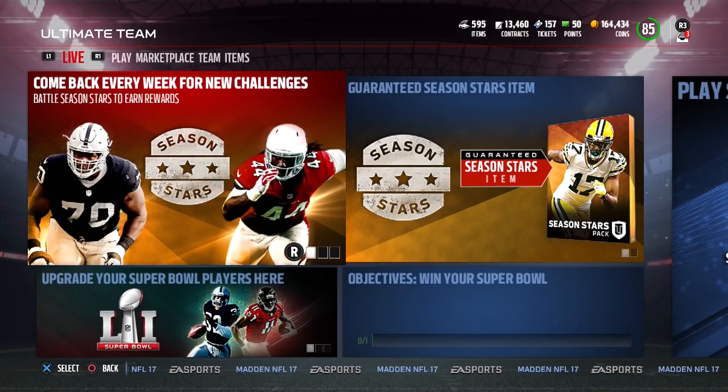This is an extremely easy way to make coins, and it's something that you can do even with a garbage team. If you have a bronze team, you could probably still do this.